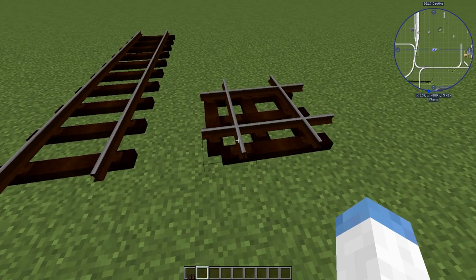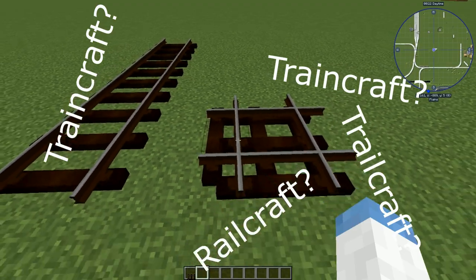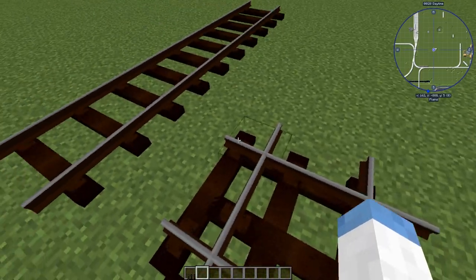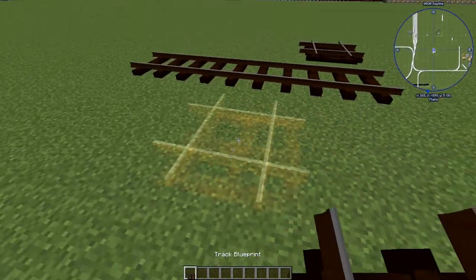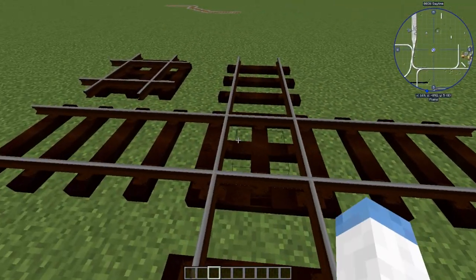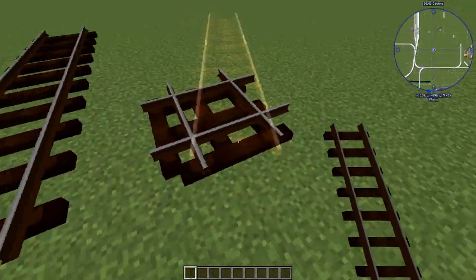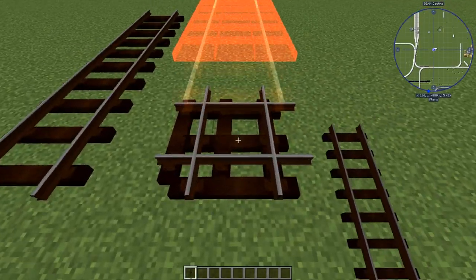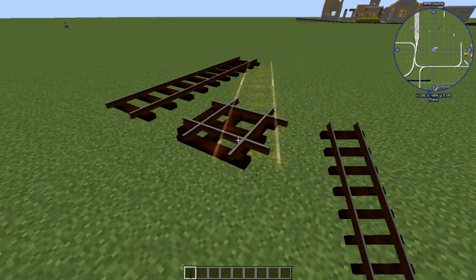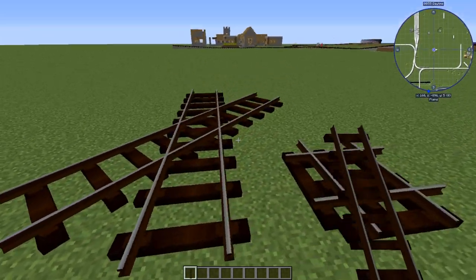Now in the newest version of immersive railroading, the crossing type is kind of obsolete because you can just make tracks cross each other and they'll work fine now. But this is for if you have older setups or if you specifically need a small crossing, because if you shorten both tracks to length three, a regular crossing doesn't quite work. So rail crossing exists but is not 100% necessary, as you can just have regular tracks cross.